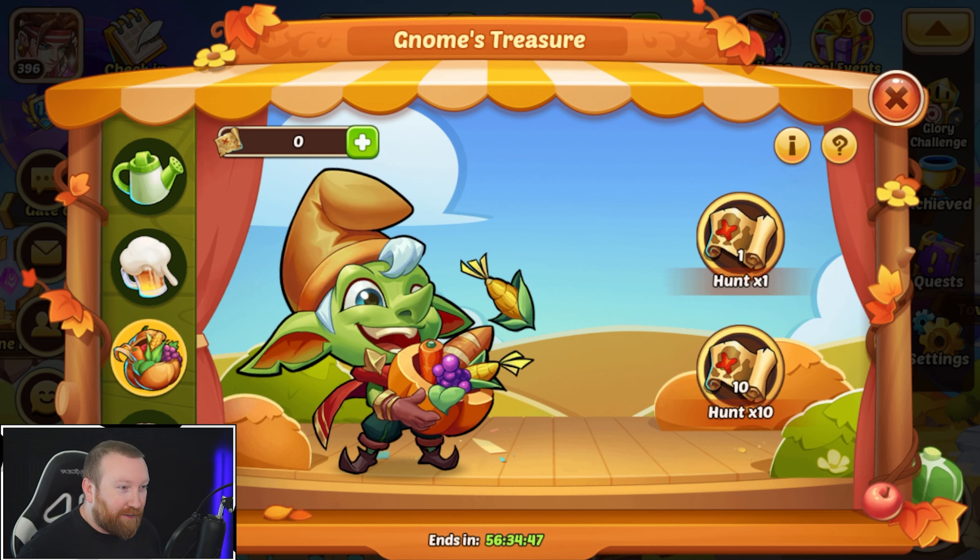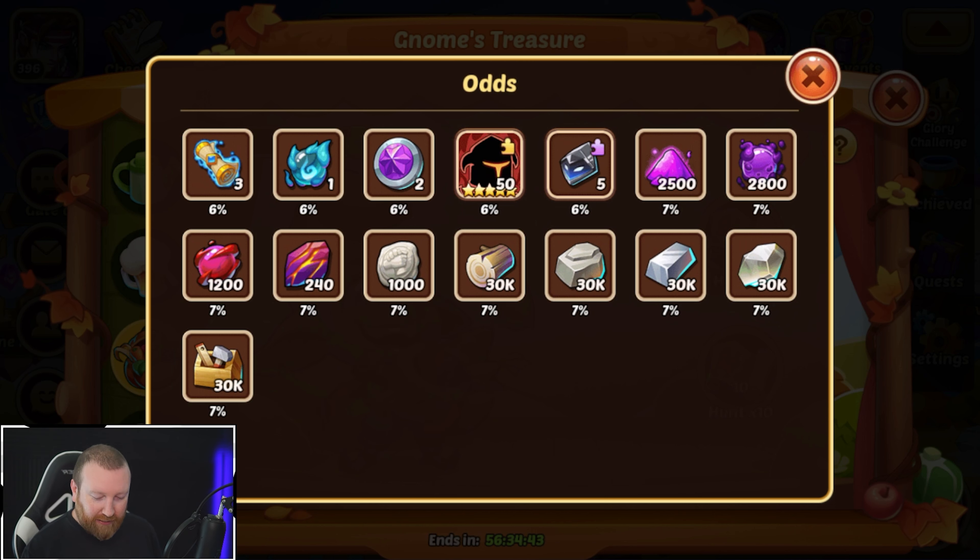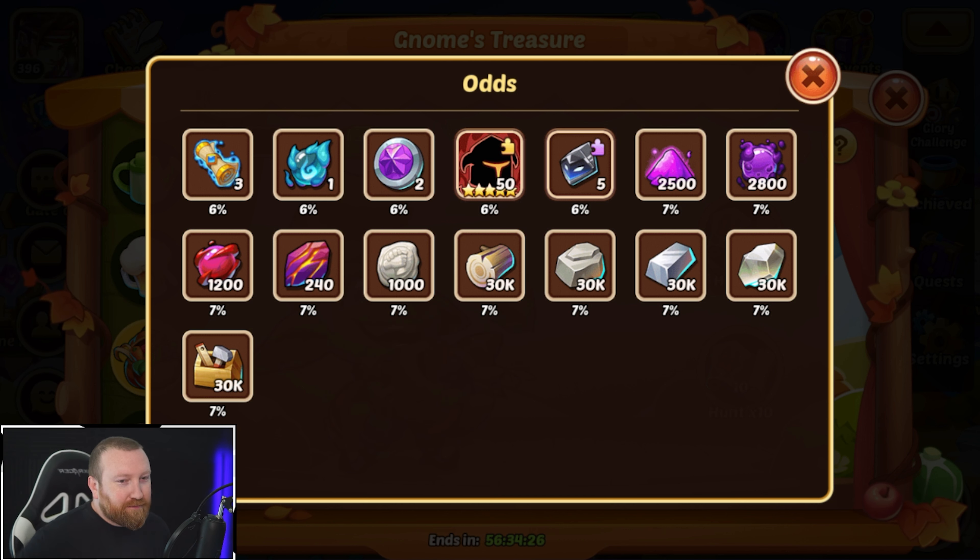We ended up getting 115 total pulls out of this. I want to check the math: we had five different items each at 7%, so that's a 35% chance. 270 times 0.35 means we should have gotten about 94 of these materials. We ended up getting about 115, so we high-rolled — that feels pretty good.